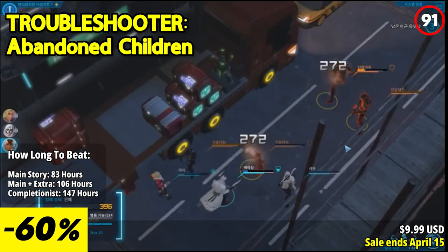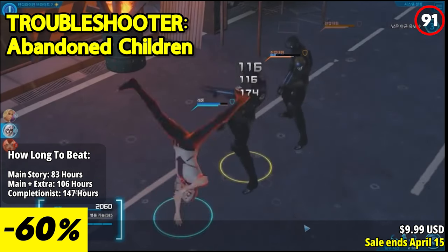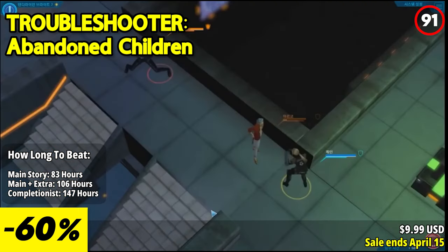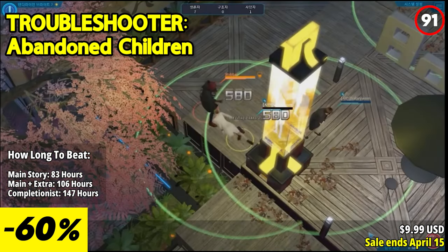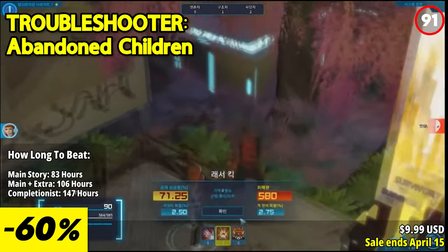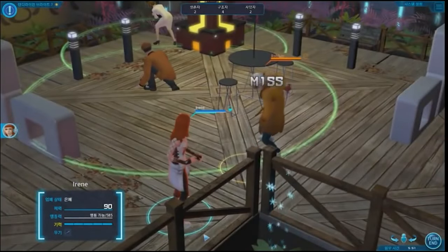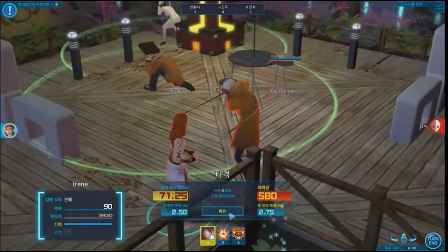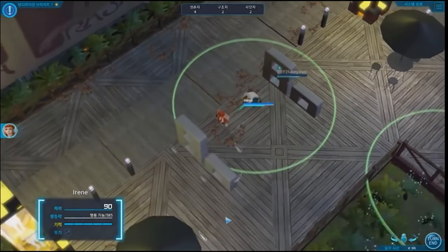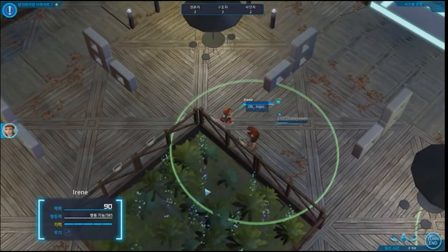Troubleshooter Abandoned Children thrusts players into the intricate world of turn-based strategy SRPG set within the tumultuous nation of Valhalla, where crime runs rampant and order hangs by a thread. The game boasts a robust class system, with each character possessing unique classes that evolve as they rank up. With over 1,000 masteries to unlock and more than 500 additional masteries to customize your characters, the possibilities for strategic depth are endless. Players have the freedom to tailor their team to suit their playstyle. With over 100 meticulously designed missions and 500 immersive cutscenes, Troubleshooter Abandoned Children delivers a captivating narrative experience that keeps players engaged from start to finish.